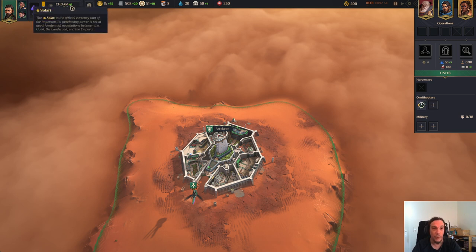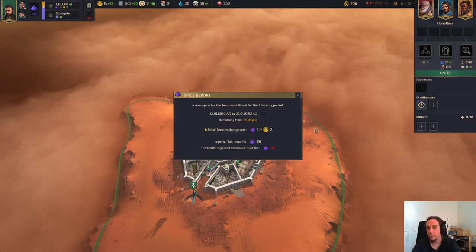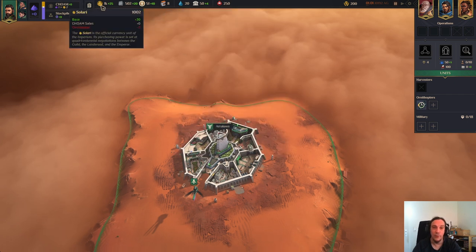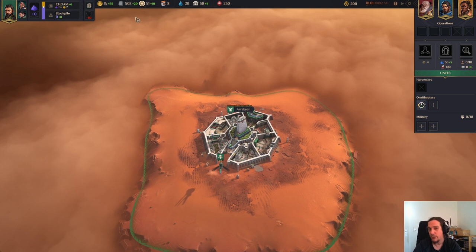Over here you see the exchange ratio - how much money you get per spice - and here's your stockpile. Down here you see how much imperial tax the emperor wants from you. And here you have practically all I just explained in one text box if you don't want to interpret all the icons. Up here is the rest of your resources. Solari is your money. Behind that is your income of that. The green number means positive, red number means negative.